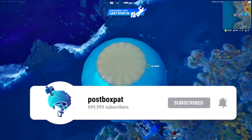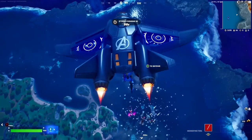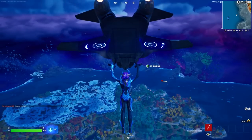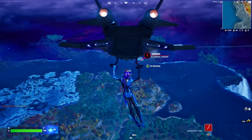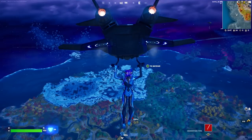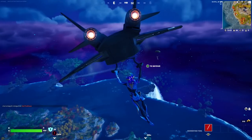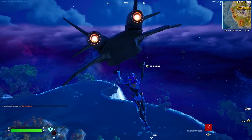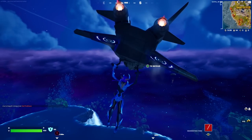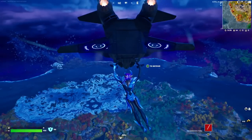You stay in the bus and let the bus kick you out. The second it kicks you out, deploy your glider. Ignore the AFK players — you don't want to go for them. Glide towards the center of the map. What this allows you to do is skip the first storm phase, which is really going to help you, especially in zero build, because your rotation isn't going to be as much. You're going to land already inside the circle.